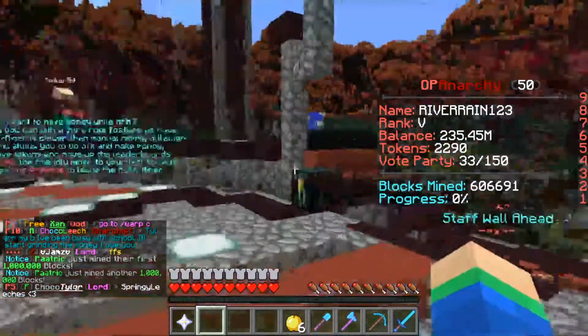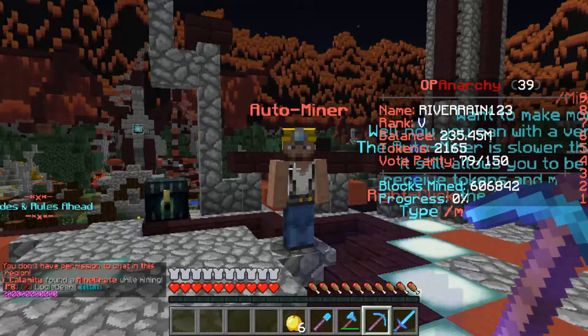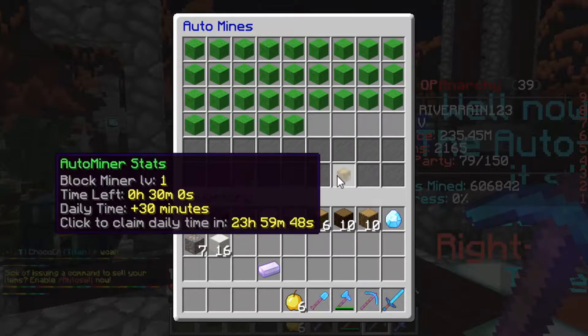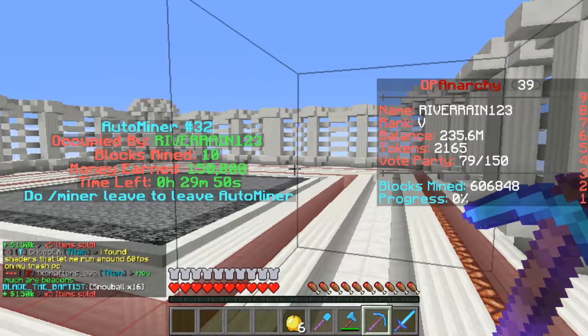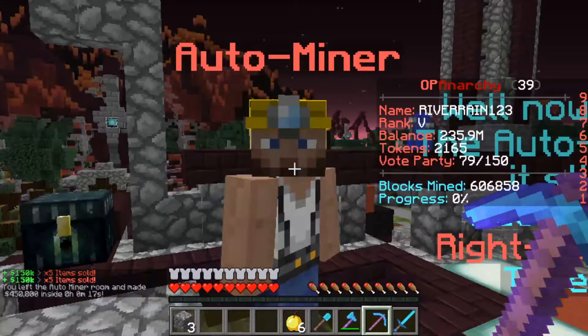I almost forgot to mention there's an auto miner at spawn. Walk up to it and click it — it's free and available for everybody. There's a time limit though: you start at Block Level Miner 1 with 30 minutes, and every 24 hours you get another 30 minutes. Once you click it, it spawns you in an auto mine and it literally mines automatically — I'm not even touching my keyboard. Type /mine leave to exit.